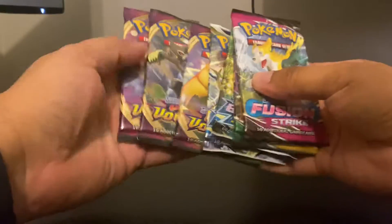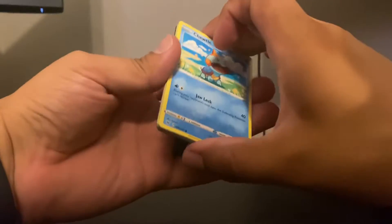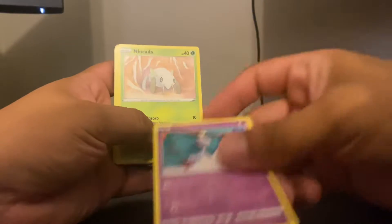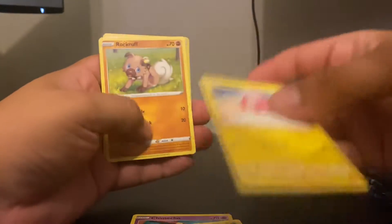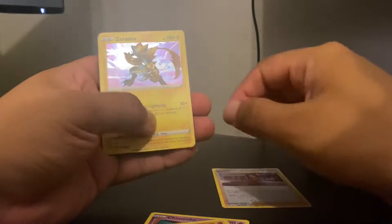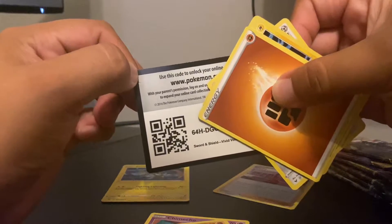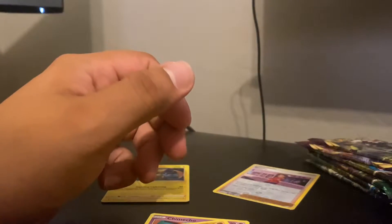We're going to start off with Vivid Voltage, the older ones out of these. You want to look for the fat Pikachu. Let's see if we can get lucky here. We got a reverse holo trainer card and that's the rare we get, just some fillers and the code card. Nothing on the first pack.